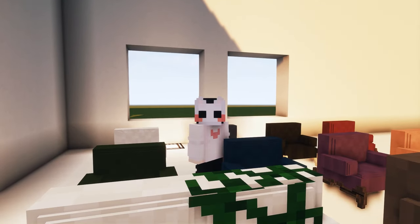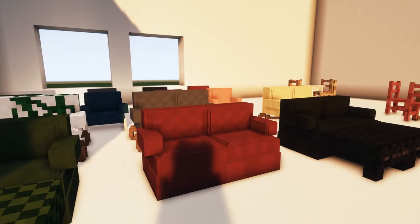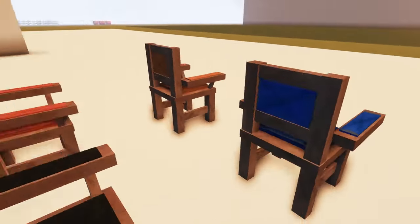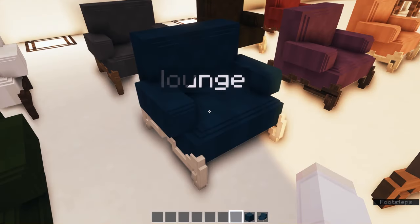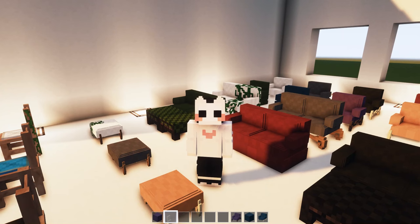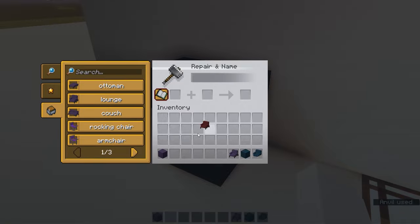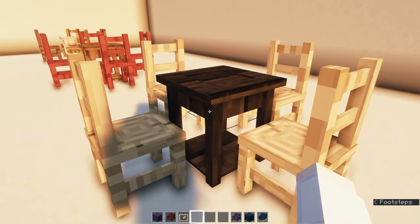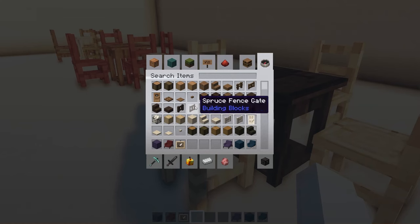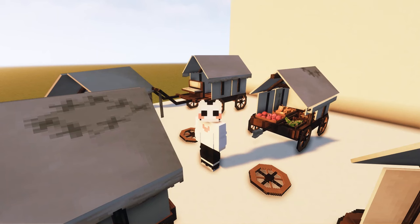The next pack is in my opinion one of the most underrated furniture CIT packs — it's called MCE Furniture. It features all the essential furniture: sofas, couches, lounge chairs, wooden chairs, and armchairs, with an extensive catalog and multiple color options per model. It works really well with Mizuno's. To add colored furniture, use a colored wool block — for example red wool — go to an anvil, rename it to the furniture type like 'lounge', place it on an item frame, and you're done. For wooden furniture like tables or chairs, use any wooden planks.